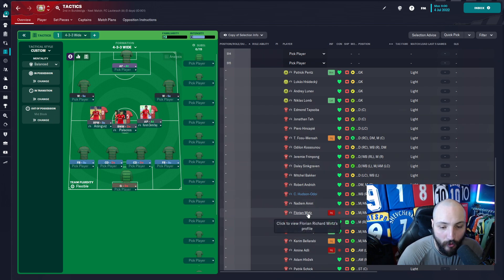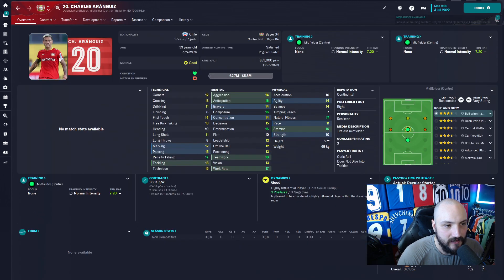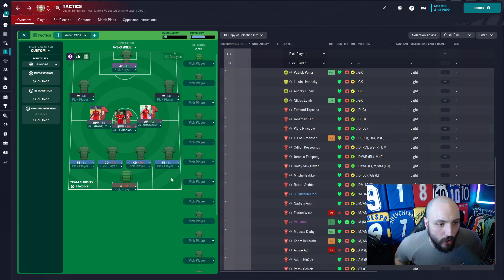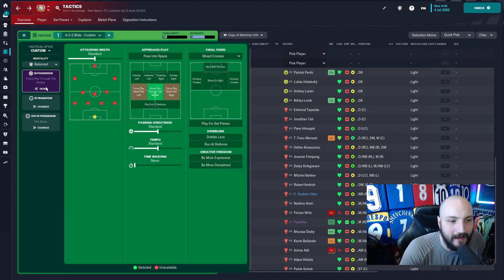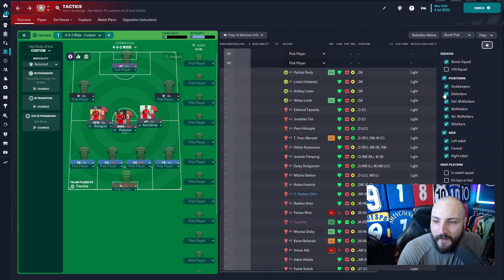I could put Wirtz back into the team as soon as possible - we could replace Charles with him because he's 33 - but there are options there. So we've locked in our three pretty much best players into this team and they are going to be our playmaker style of football. With that, I'm going to focus the play through the middle - everything is focused on them three and they are the creators of this play.